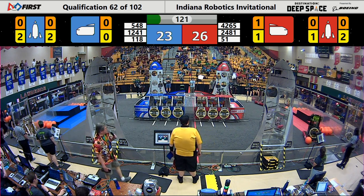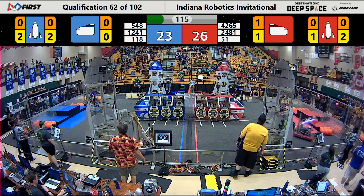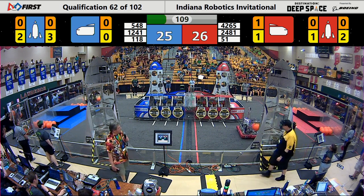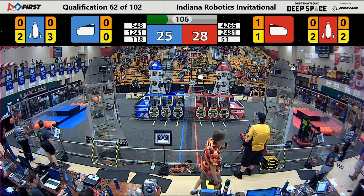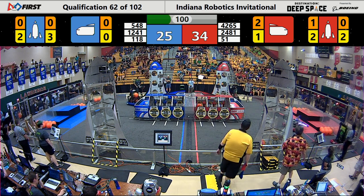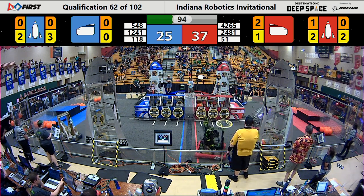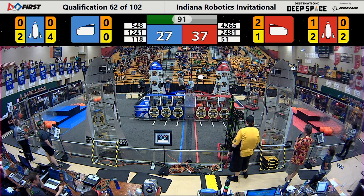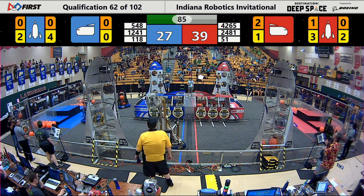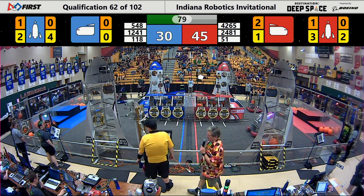Tied up at 21 in the early goings here in teleoperated mode. Provenots 118 with three hatch panels in place on the rear rocket ship — that's on the blue side. On the red side, we've already got two hatch panels at the cargo wall. A little teamwork by Wings of Fire and Seventh City Wild Bounce. The Roboteers working on a front rocket ship for the Red Alliance all by themselves.